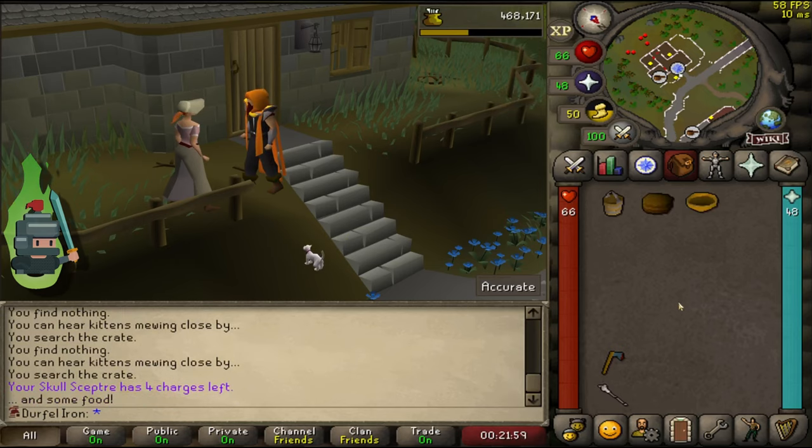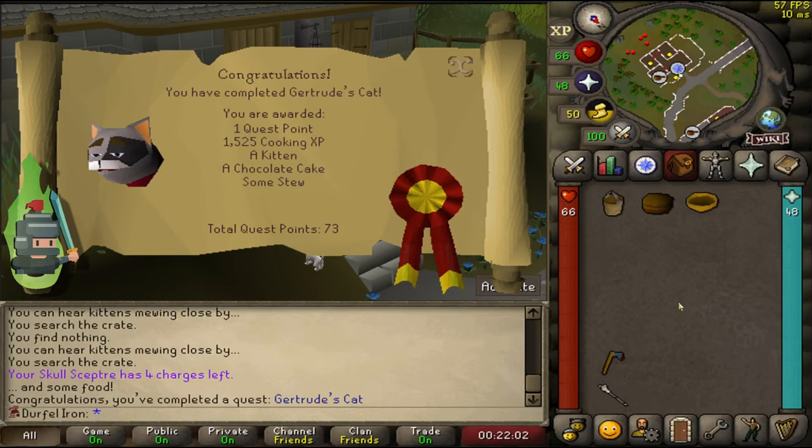You'll also receive a cake and some stew. Congratulations — that is the end of the Gertrude's Cat quest. Well done!